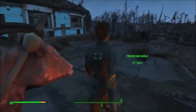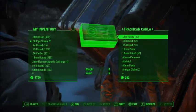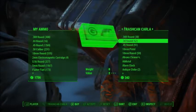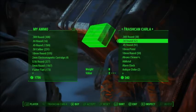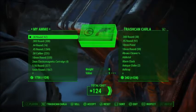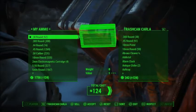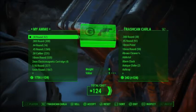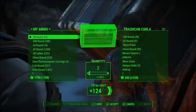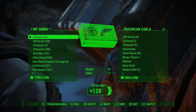I come back over to Trash Can Carla. Remember, it doesn't have to be Carla — it could be any shop. I'll barter with her. I have no 38 ammo — that's the only setup needed. You come over to Trash Can Carla's inventory and buy all 62 of her 38 rounds. It doesn't have to be 62 — just buy all of whatever she's got. Then here's where numbers are important: you sell her back two of them. Make sure it's two.